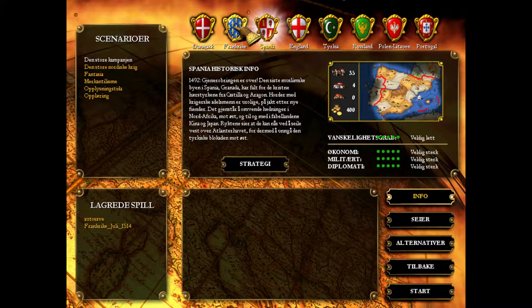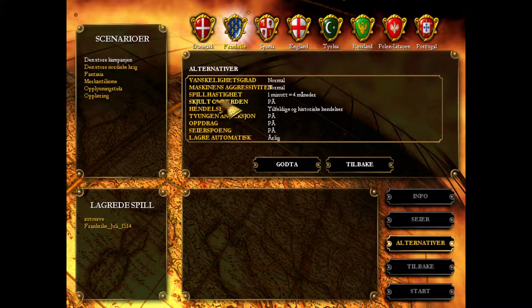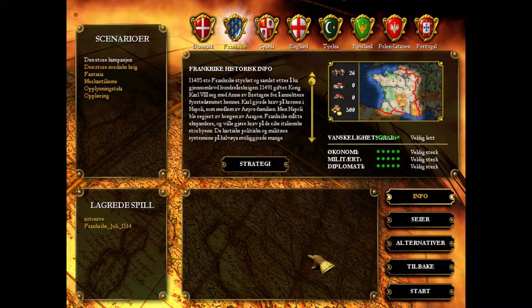Spain actually starts stronger in this version of EU — Europa Universalis — but still, we're going to start with France. I think in the long term we're going to be the strongest. Options are basically going to be normal difficulty, normal aggressiveness, and we're going to compress speed to one minute equals four months. We're also going to have Terra Incognita active and events active, both random and historical. EU1 did not have that many events compared to EU2, which really added a ton of events. But there are still a few events that can cause quite a bit of mayhem.